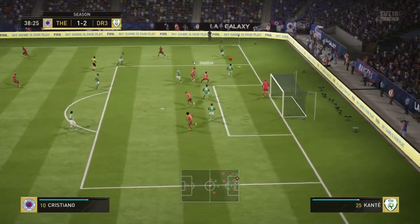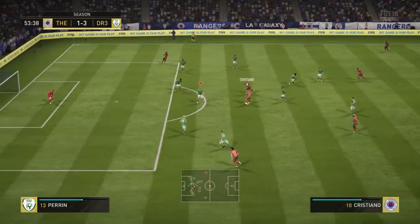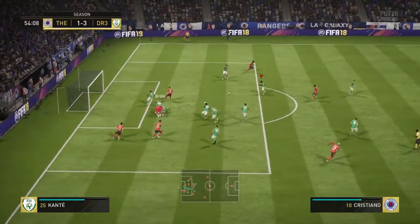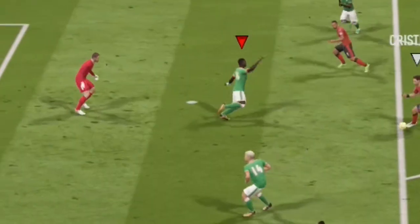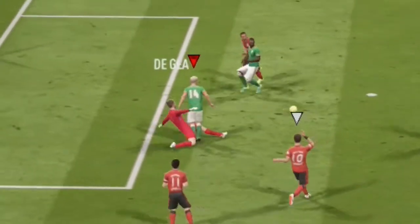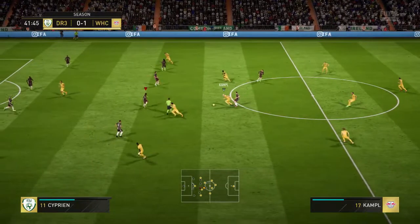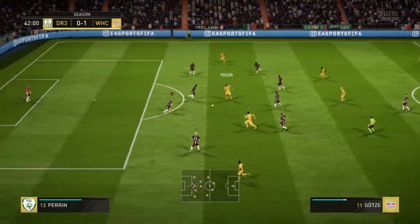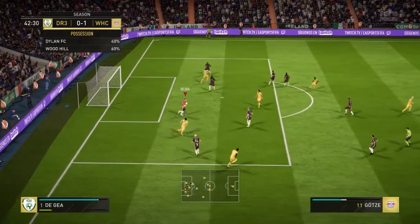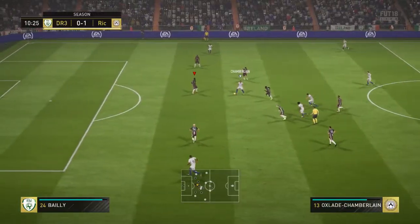Now Cristiano inside the box - I don't know how he managed to save that but we're going to get a close-up here in slow motion. As you can see, Cristiano had the shot but I was charging him with Y and he sticks out a leg. That is a star key trait that he has - save with legs - and that is really key.